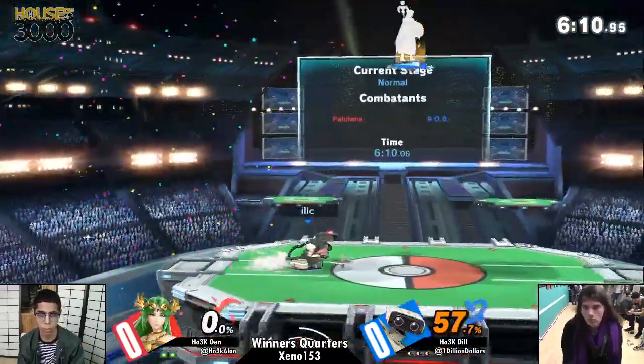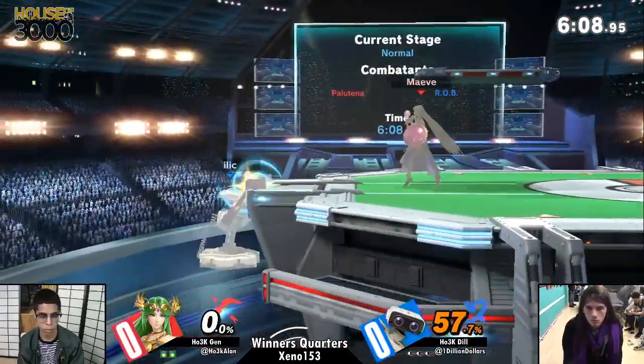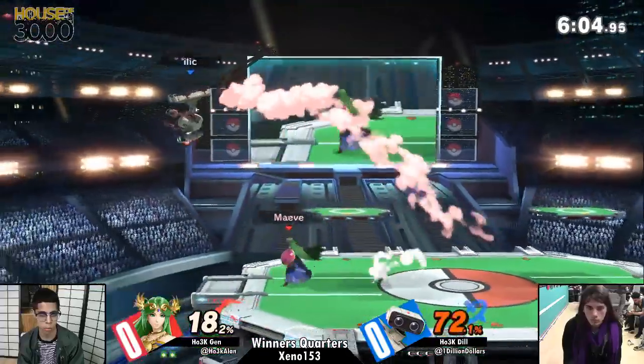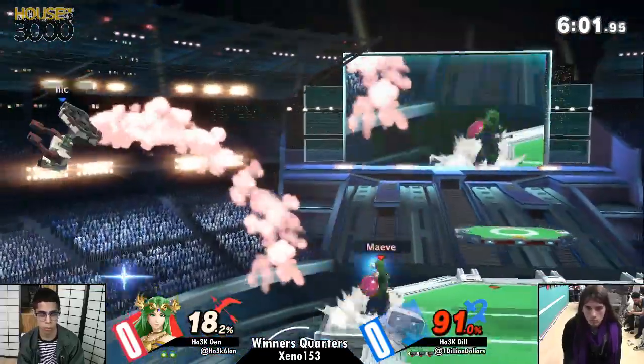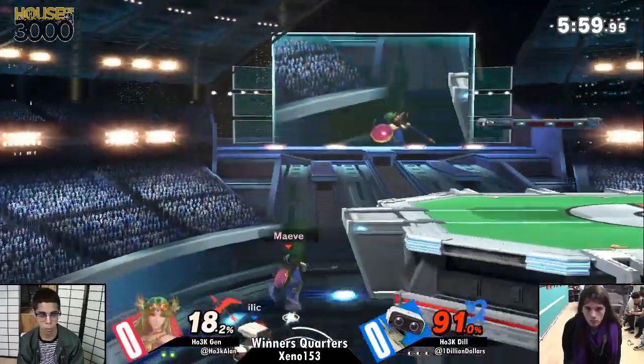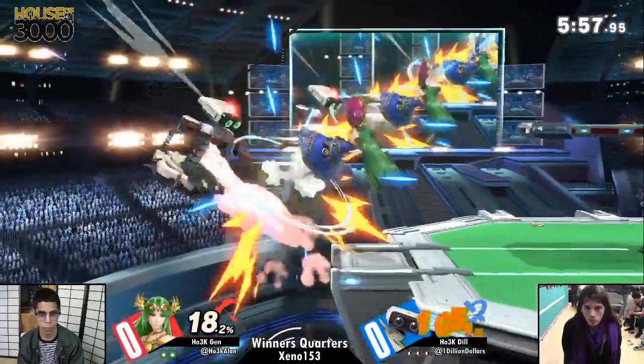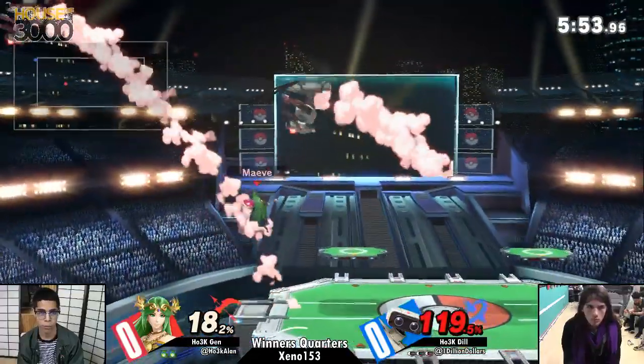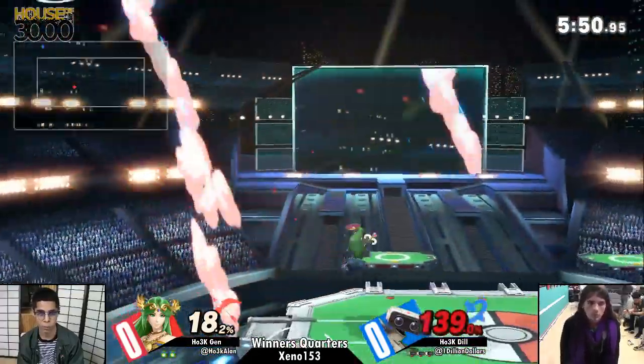Nice two-frame — oh my gosh, you gotta clip that. Par for the course, Dill is going to be throwing a lot of projectiles at Palutena, and Palu honestly does not have a good answer to all this. Yeah, she can camp back with auto reticles and explosive flames, but that's not going to stop a ROB laser or gyro from just coming through.